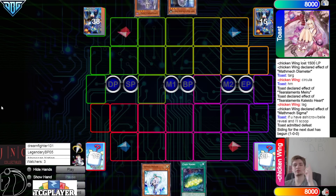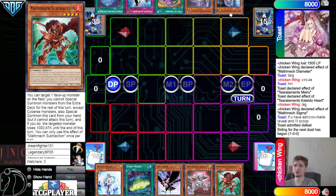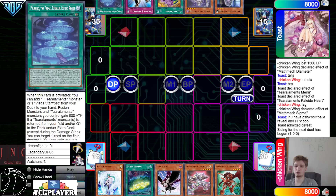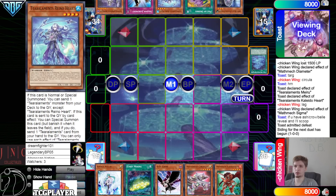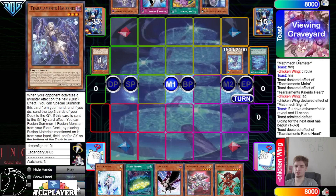Going on to the next game. Toast goes first. Opening hands: Veiler, Sign of Mining, Crow, Circular, Subtraction. They have Bell, Shea, Desires, Judgment, and Realm.